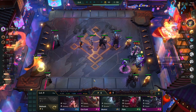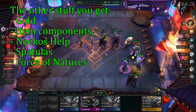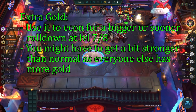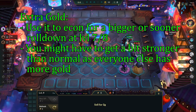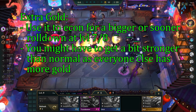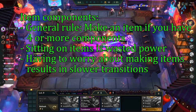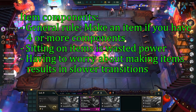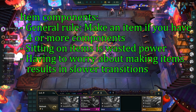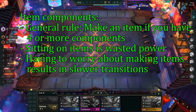Now that you know how to utilize the consumables, let's talk about the other stuff you get: gold, item components, Nikos, spatulas, and Force of Nature. If you get extra gold, this is often going to be used to econ so you can hit level 7 or 8 sooner and have a bigger rolldown. Keep in mind that every player gets the same stuff, so they too will be getting bigger rolldowns — you might have to get a bit stronger than usual before you stop rolling. If you get item components, remember the general rule of making an item if you have 4 or more components. Sitting on a bunch of item components is generally not worth it as they're just wasted power on your bench, and your future transitions will be faster.